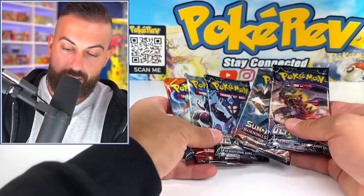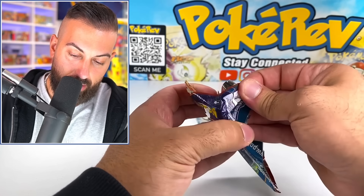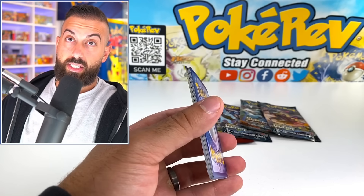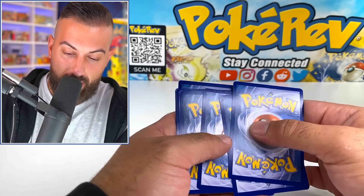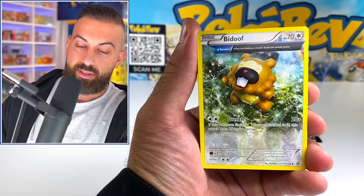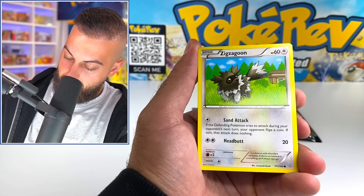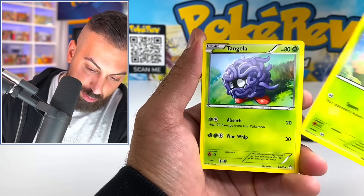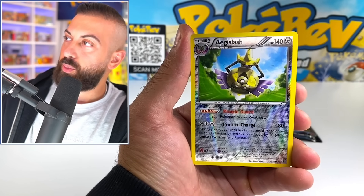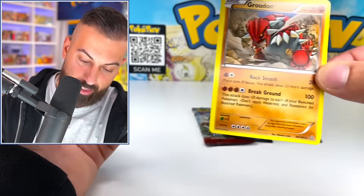Let's start off with these packs here. We have XY Primal Clash — 2015 date on here, almost 10 years ago. We got Lantern, Zigzagoon, Shroomish, Tangela, old school XY. We got an H-slash reverse into a Groudon — non-holo for the Groudon. Nice.